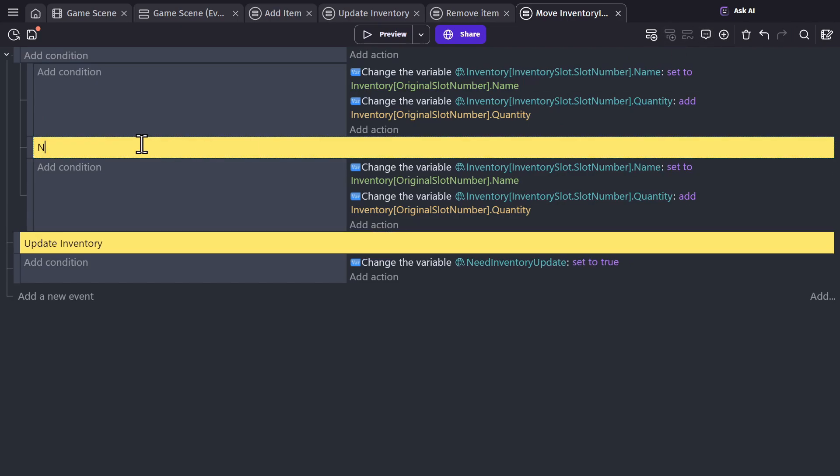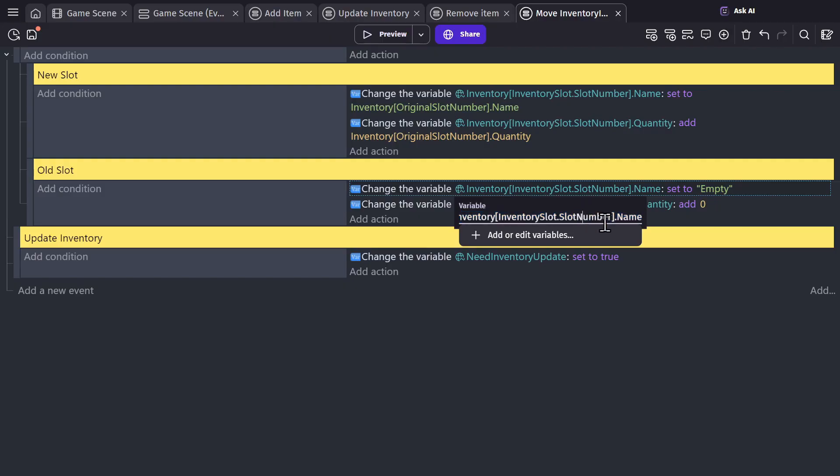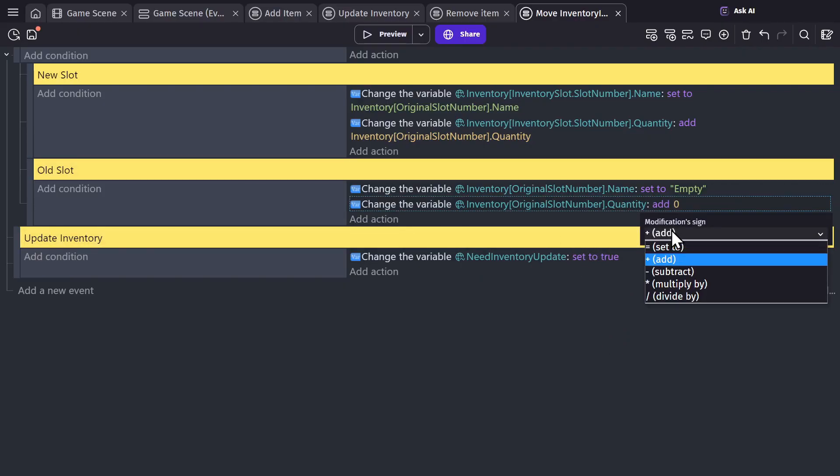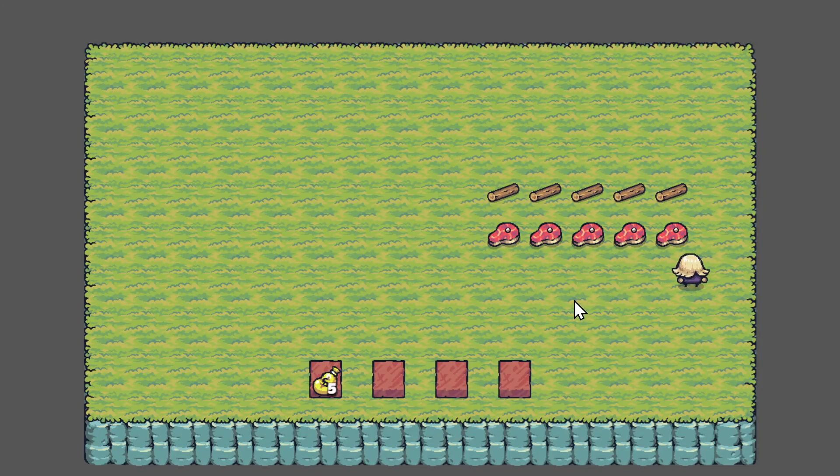We'll copy these events — one for the old slot, one for the new slot. If we set the old slot's name to empty and quantity to zero using the original slot number, and make sure these are set to 'set to' rather than 'add to', then previewing the game: pick up some gold, drag it from one slot to the next — the first slot will be set to empty and zero. So we can drag them back and forth between slots or drop them on the ground and pick them back up.